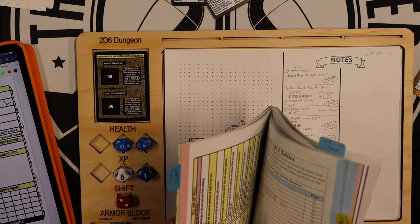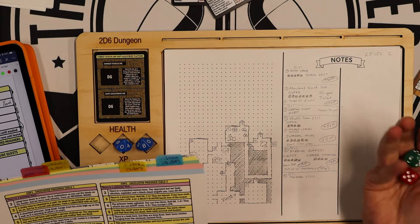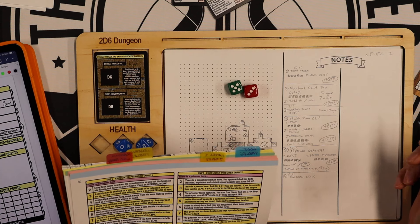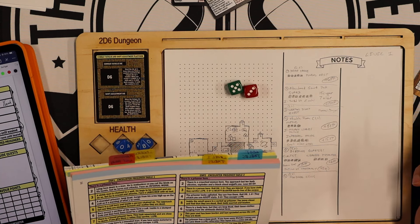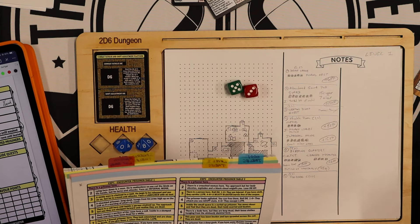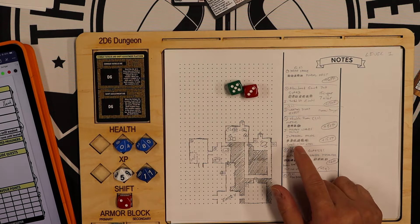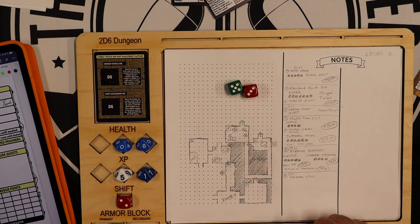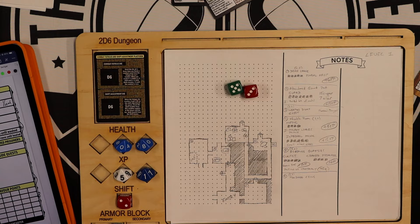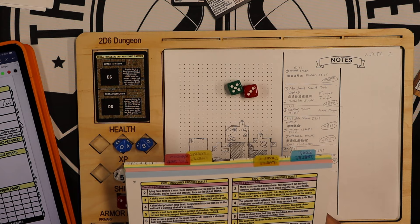I roll 2d6 and get an 8 — inside a cage is a wounded man. If I have material to bandage the injury, he survives and can escape. Do I have any bandages? I have malaco leaves, some metal, and a Potion of Constancy. I don't want to give him my healing potion — well, maybe I do. I'm at 8 health. Maybe I give him my healing potion so he can escape.